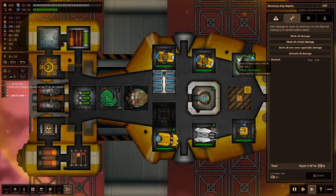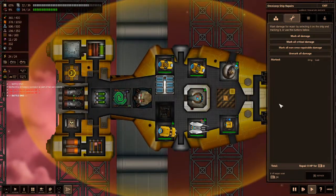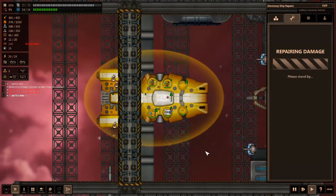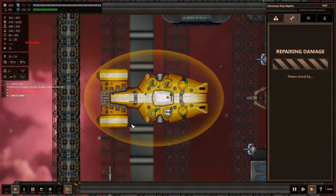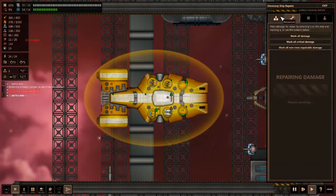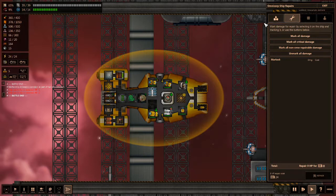First time we've finally encountered a ship repair station! We're just going to repair up our ship. We're going to mark all the damages and repair. The repair for your ship takes a bit of credits. We can trade resources here but don't have any we want to trade. Nothing else I want to get, so we'll move on.